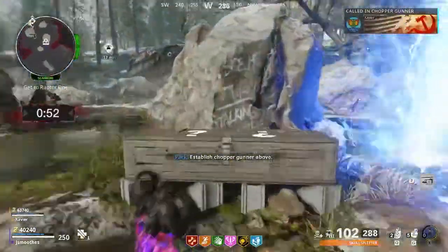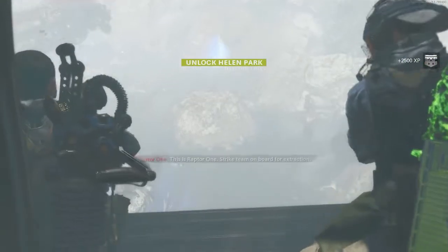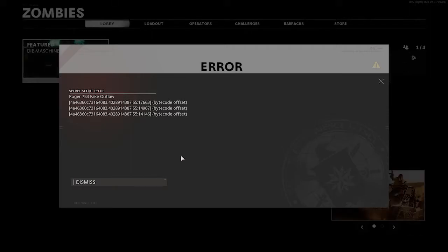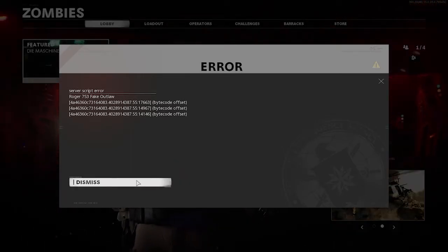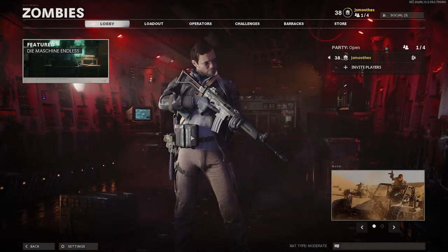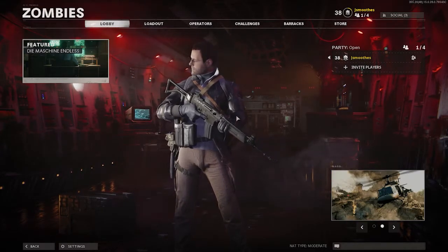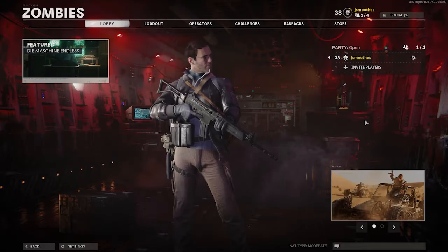Now the only step left is to hope there's not a fatal script error that crashes your game. GGs. I just got a server script error and it booted me to the main menu. Hope you guys enjoyed the guide — if you got any questions leave them in the comments below, and if you have any more suggestions for videos you want to see, just let me know.